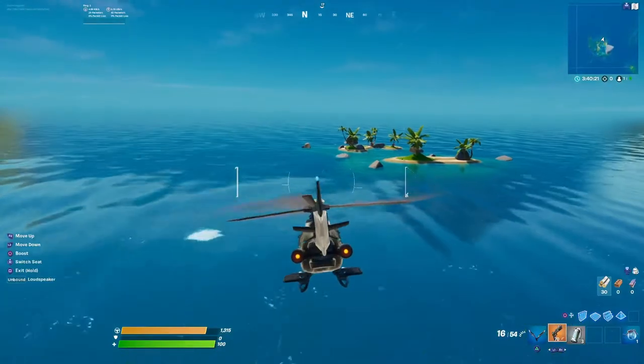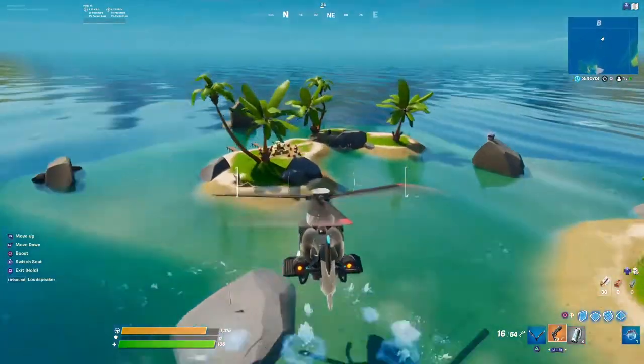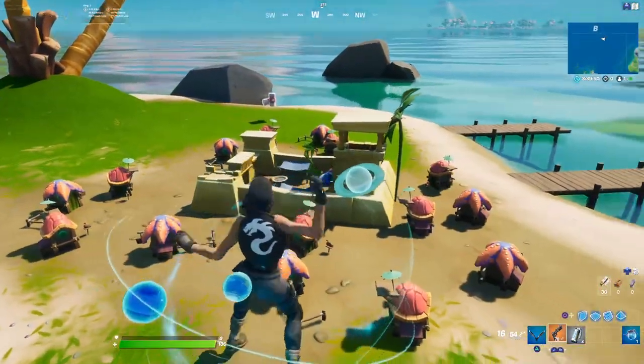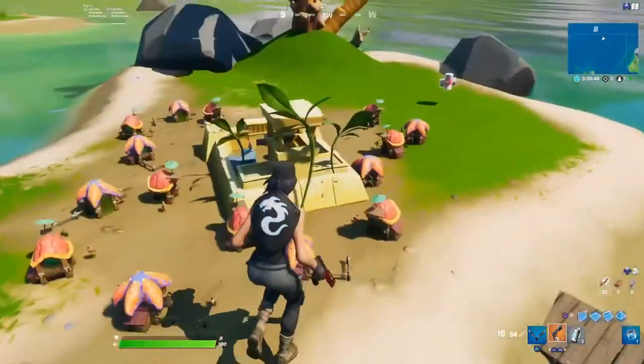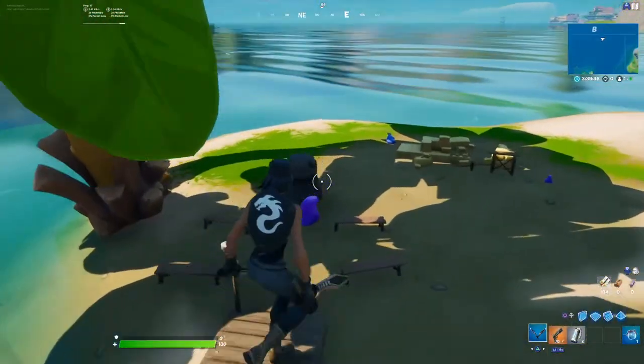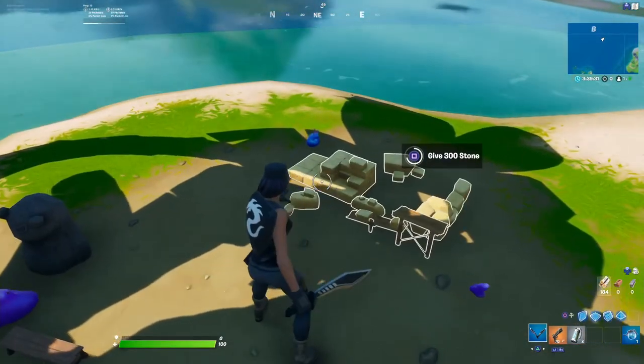Here's the map — you can pause it and check out the location. You all know what this little island is. Unfortunately it's no longer on the main map, but you can find the resource on top of the shark. Here's the little island, and I noticed it says 'give 300 stone' — I was like, uh oh.